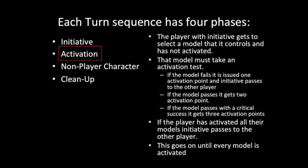In the activation phase, the player with initiative will begin testing to activate their models. Each model uses their metal stat to test for activation. You are trying to beat the number 11. The player with initiative nominates the model, conducts that model's activation test, and depending on what is rolled, three things can happen.